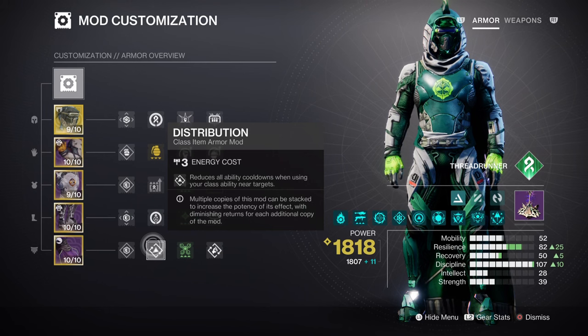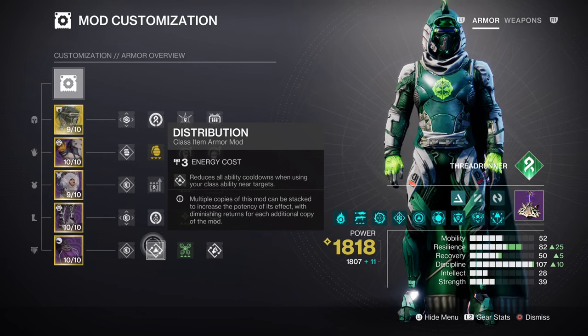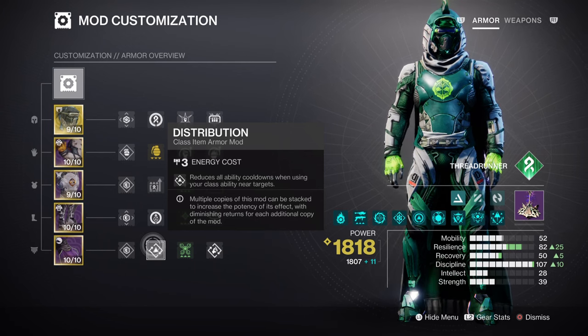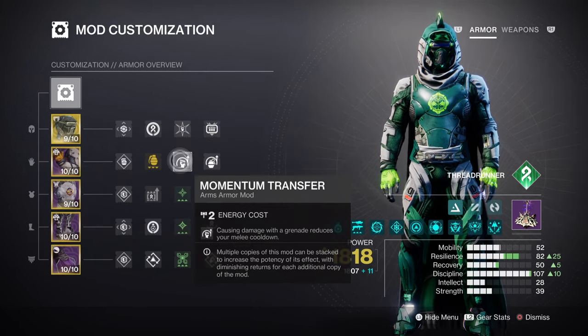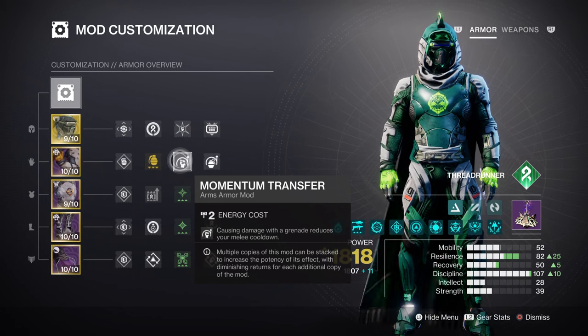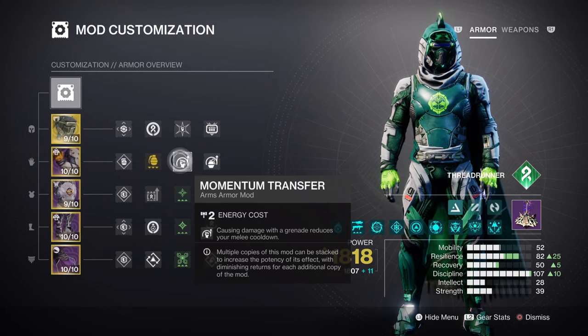To be quite honest, with Thread of Generation available, all you would need for this stat is just the Kickstart mod since the amount of energy being returned is going to be quite a lot anyway. For Strength at tier 3, although this stat is extremely low, it will still see some level of use as we play. Having Momentum Transfer and Outreach mods will help aid this stat's cooldown a bit faster at a 2 minute 5 second cooldown. With Absolution and Distribution on hand, this should be more than enough to support the melee without too much sacrifice.